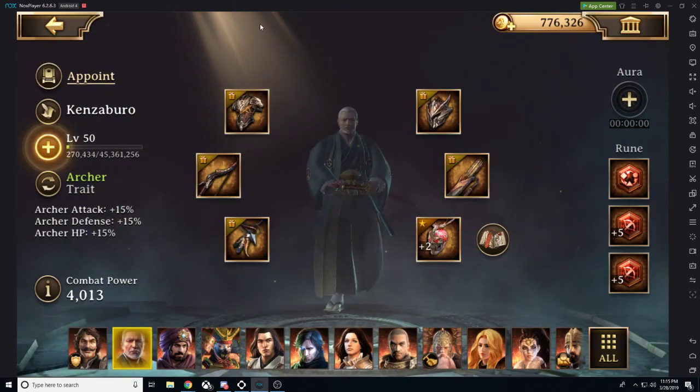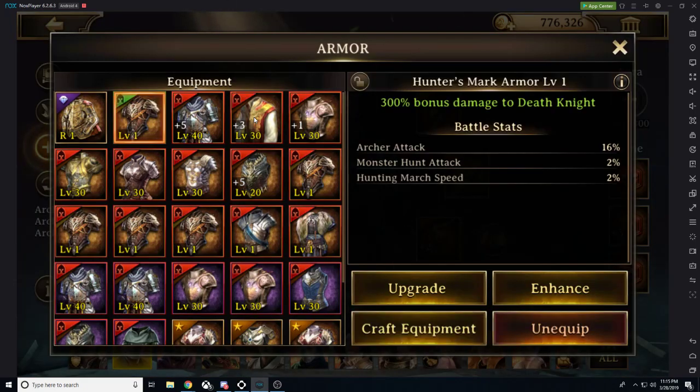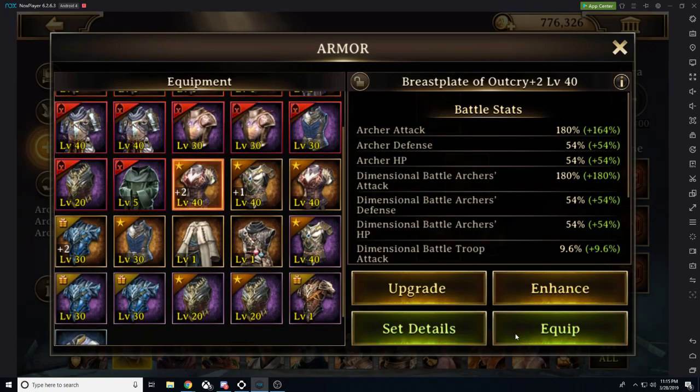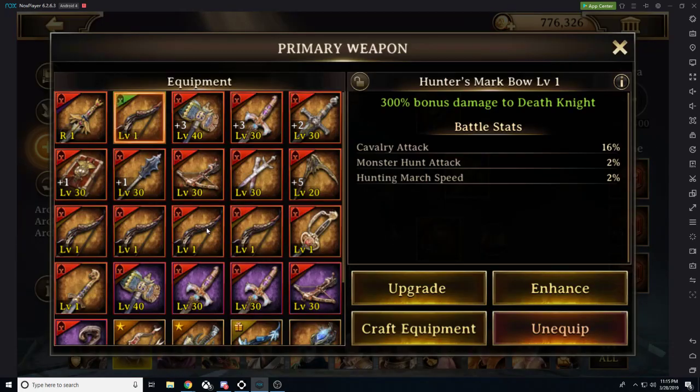So now we're going to go ahead and get ready for the Invasion Rift. We just finished with the Alliance Raid, and now we want to go ahead and switch all of our gear back to our combat gear for the Invasion Rift.